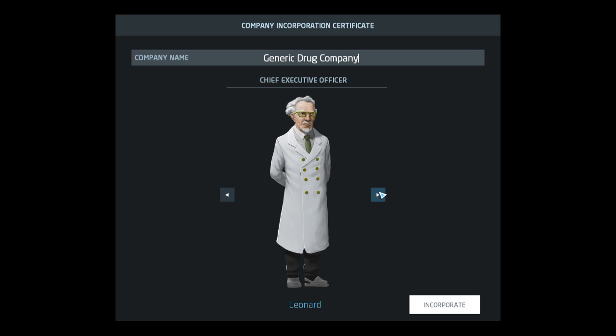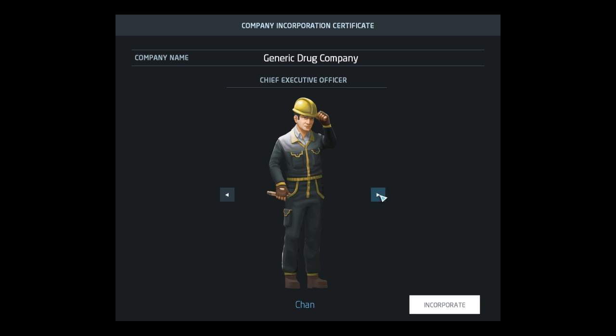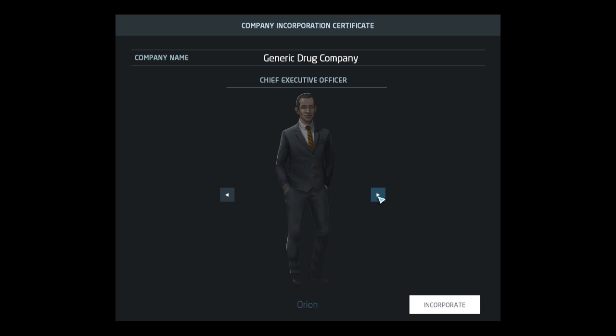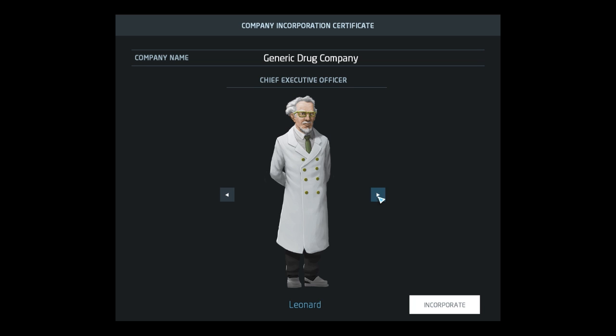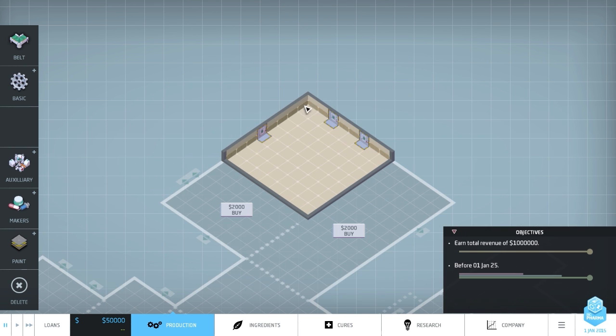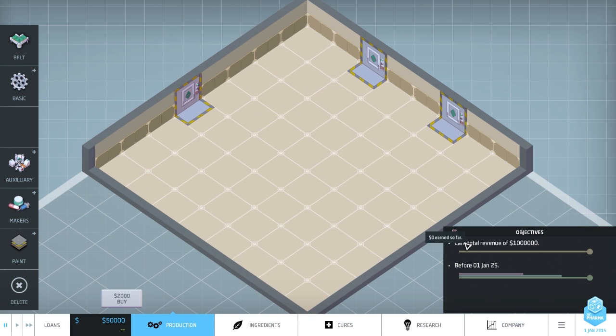We need to select our CEO. We've got Leonard the scientist, Jenny who's like an explorer, Chan who's some sort of builder with a hard hat, and Sasha who's a scientist. There are all different types. I don't think they have any different statistics or anything like that. We'll set our company going. Every scenario is semi-randomly generated - the world itself will change. You can see we've got different plots here, and this in the center is where we'll be building things.